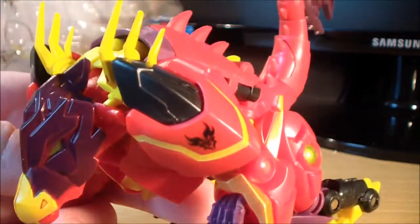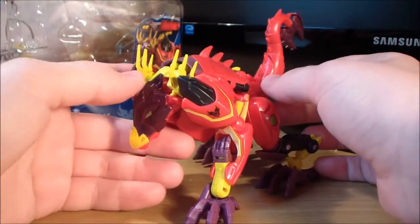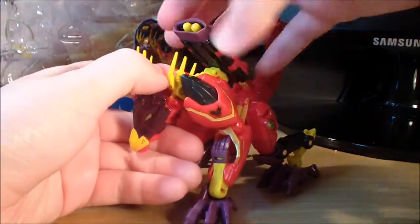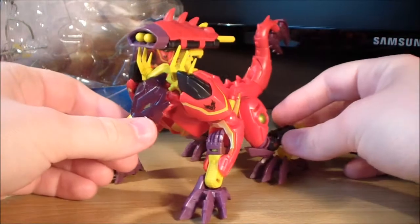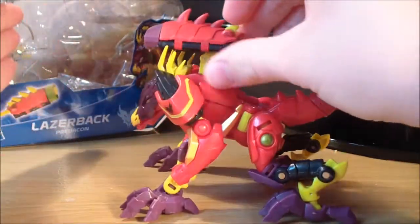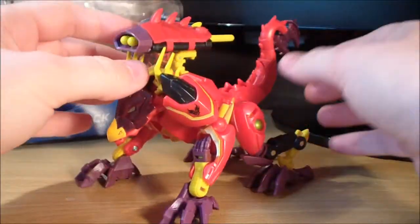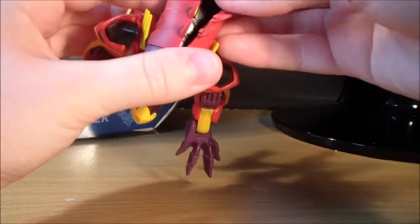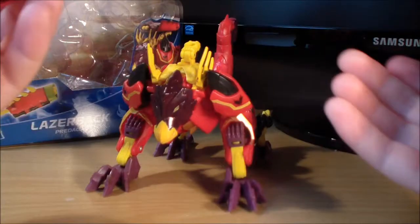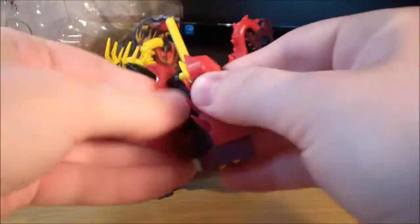He does sport some nice Predacon symbols on the shoulders, which are fairly nice looking. He also has a little gimmick in beast mode — you can pull this up and he's got a cannon on his back. I guess that's why he's called Laserback. It does fire a missile really well — that can go flying, so be careful. You can also open these pieces out; they are just made of rubber plastic. You can take the entire cannon off, which is how it's packaged. I honestly think it looks cooler closed, but that is it for Laserback's beast mode.